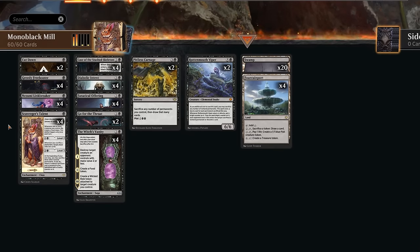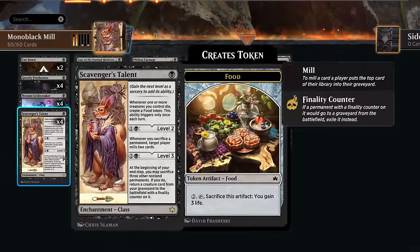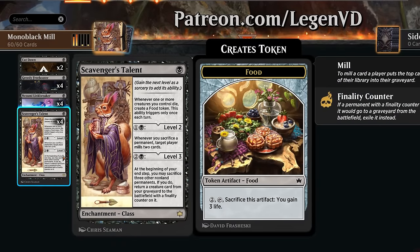Hello and welcome to another standard video here in the new Bloomburrow meta. Today we're taking a look at a Monoblack Mill deck - you've heard that right. We're gonna try to mill the opponent out thanks to Scavenger's Talent. This was voted on by my supporters on Patreon and the initial build of this deck was also brought to me by one of my Patreon supporters.